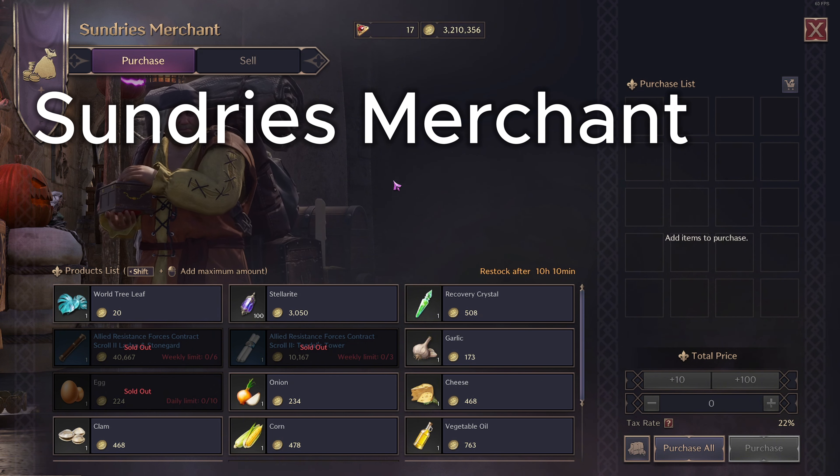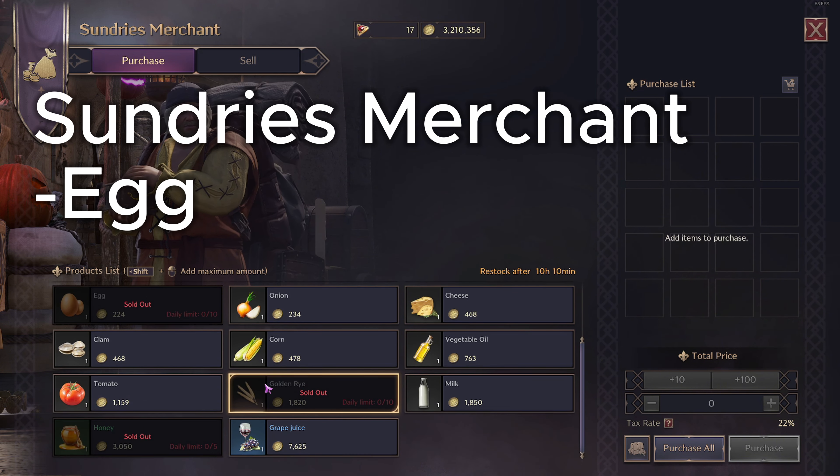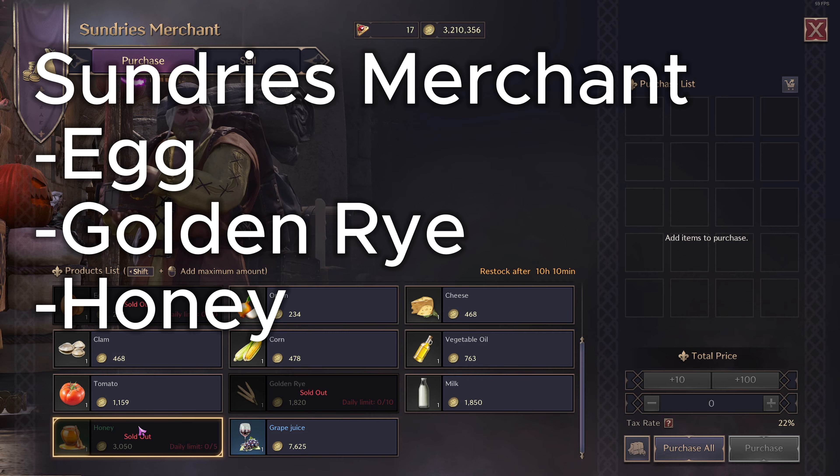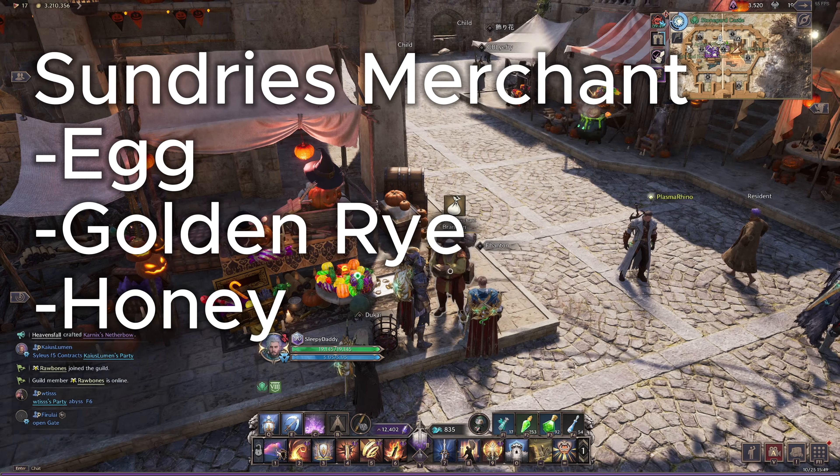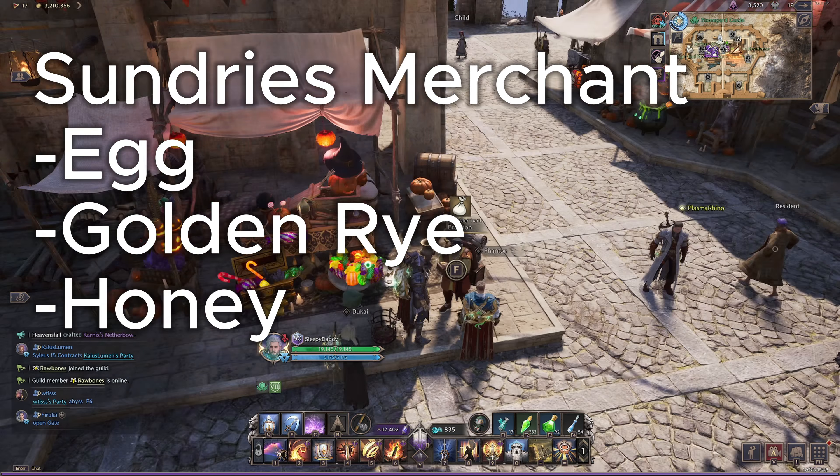Head over to the sundries merchant and make sure to stock up on the daily limit of egg, rye, and honey. This will come in handy when you try to cook some high-end items later on and you don't want to miss out on these key ingredients.